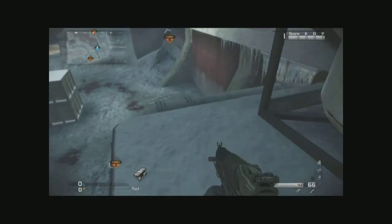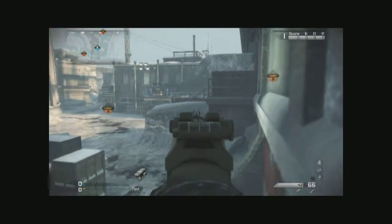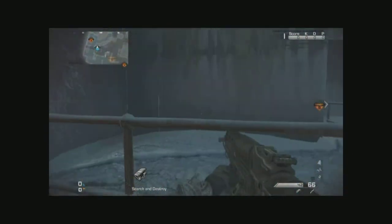There's a couple of little window spots, and if you fall over here you can get to this little area. It's kind of nice — you can camp up there if you want and get a good view of this area over here, but you can't really do much from there.